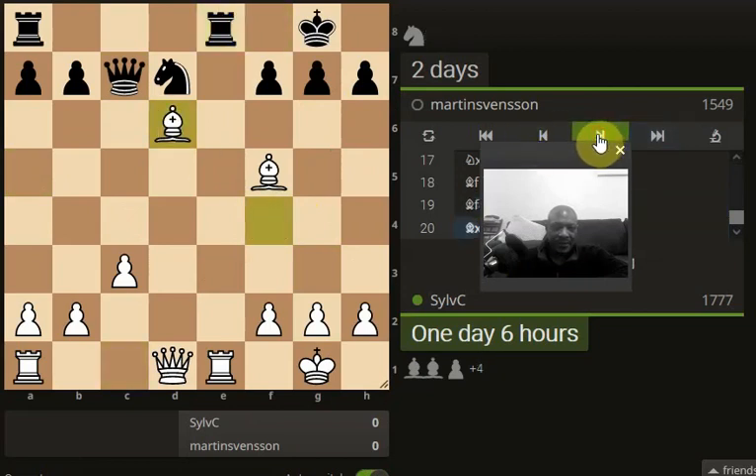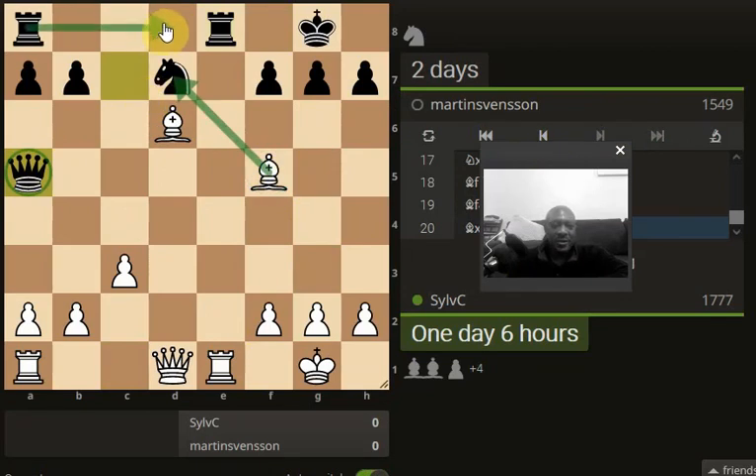We've taken the knight, so we're up a minor piece because we had a 2-1-1 with the bishop. The queen's moved out of the way and it looks like we could look to reduce down, because the bishop can take. The problem we've got is the rook can then come and it's facing off both bishops.